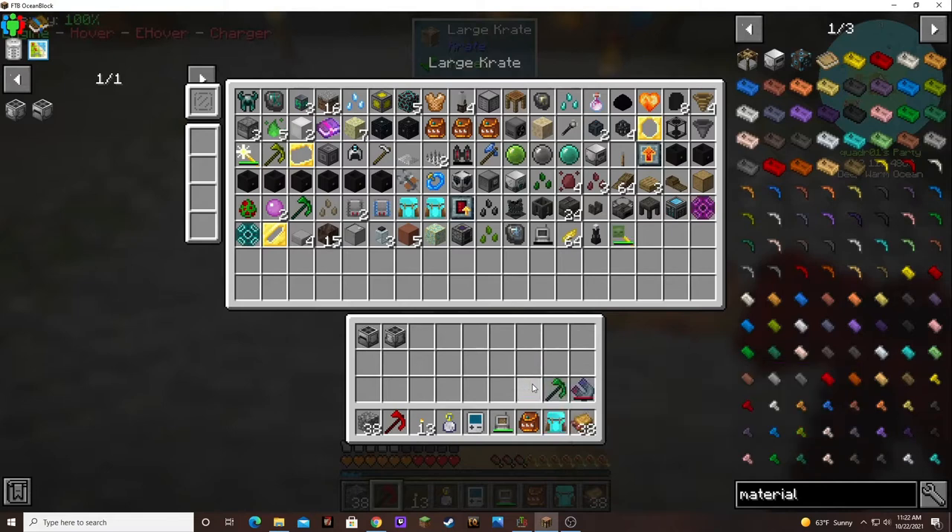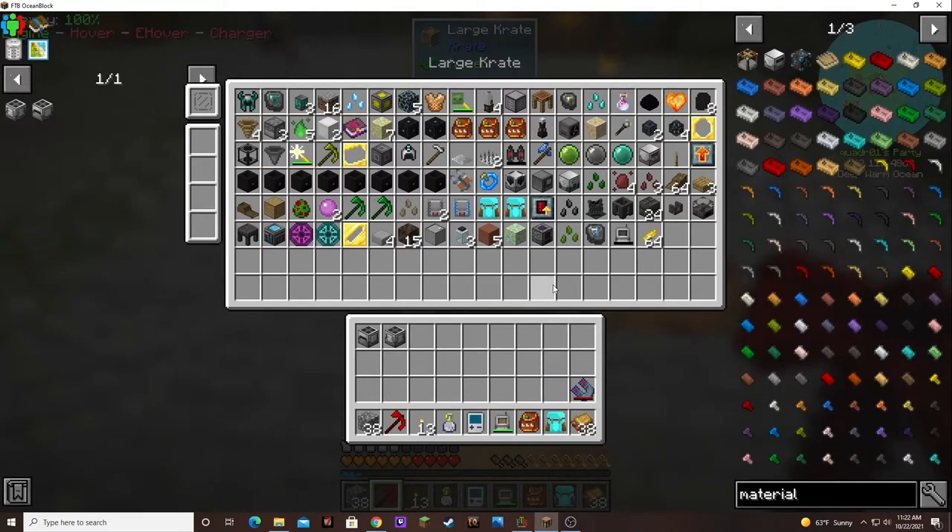Let's skip this for now. I do have an extra advanced machine frame, but I don't have ether gas. I thought the laser drill was supposed to be over the void in order to function or something like that. Maybe I'm just thinking - it has been a while since I played with that.